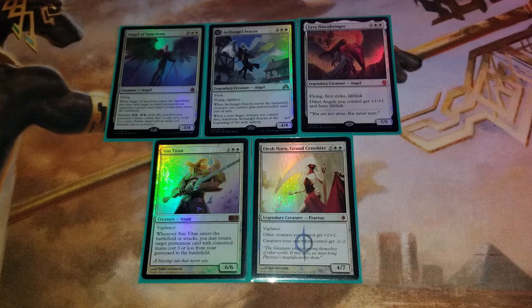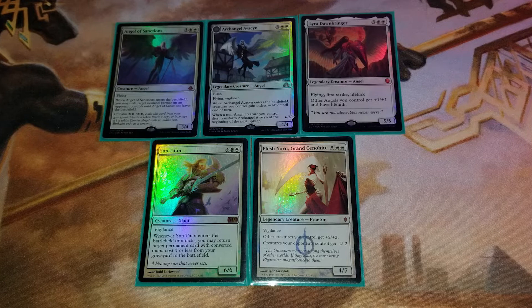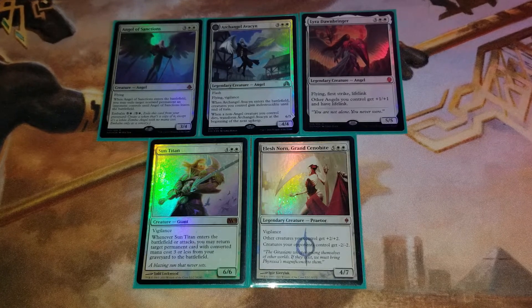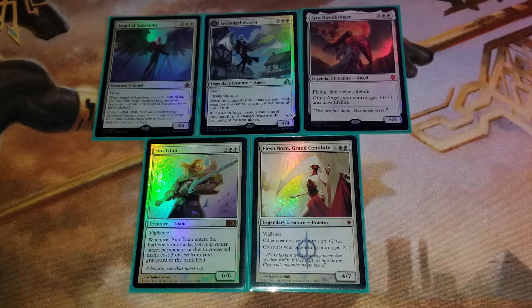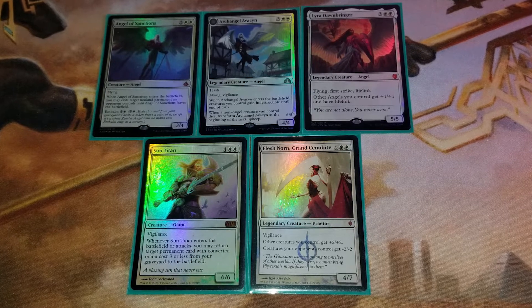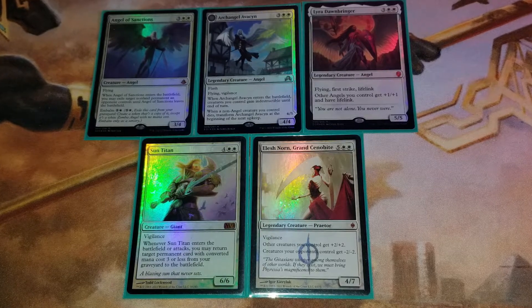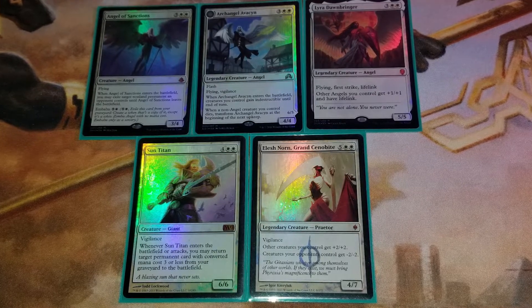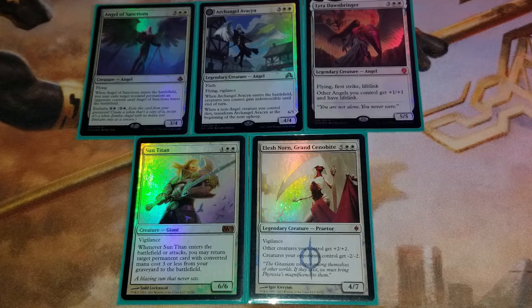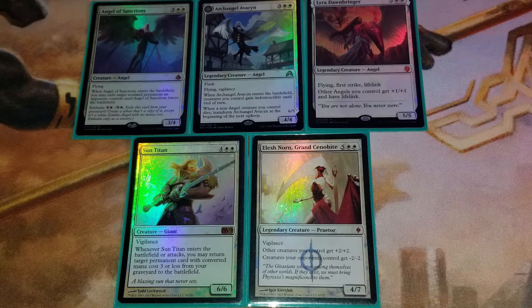On to the five-drops, where we have a trio of angels that all do different things but are very good at what they do. You may ask yourself why play all three — well, which one would you cut? They're big five-mana flyers that do what you want, so I play all of them. The lone six-drop in the cube is the best white six-drop: Sun Titan. It brings back your early to mid-game plays, sometimes over and over again, and a 6/6 with vigilance is a good attacker and a good blocker. The only seven-drop and the highest of the high-end in white is Elesh Norn — she just kills every elf ever, and sometimes she's a surprise win.